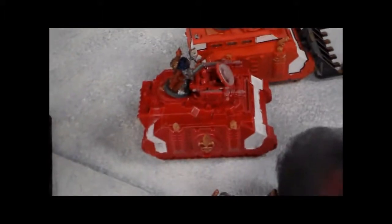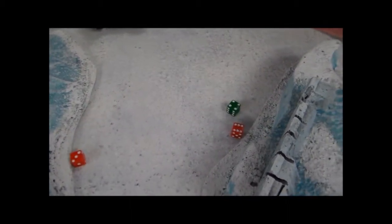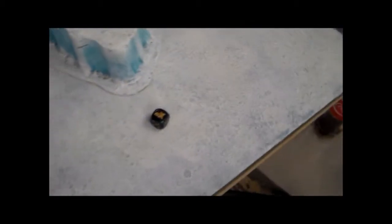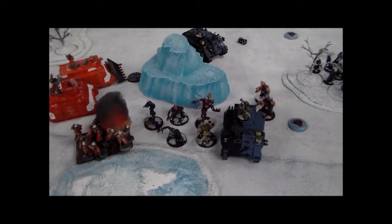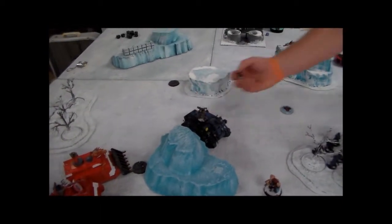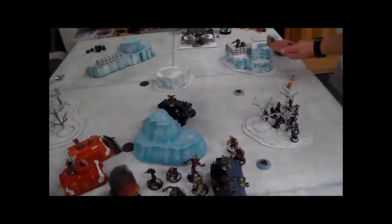Two rapid-firing plasma guns on the immolator here — the plasma gunners from the Plague Marines open up. No one gets hot. Four hits — one glance and one penetrating. They're definitely getting cover from the spawn too, so five-plus. Matt saves the glancing hit and also saves the penetrating hit. The spawn helps out with that one, and he fails to do anything to that repressor with the spawn armor.